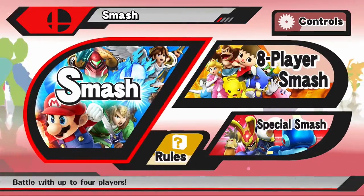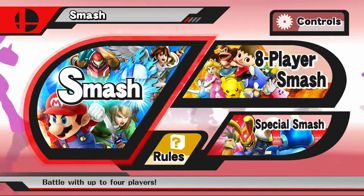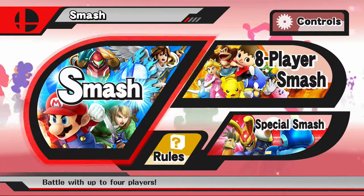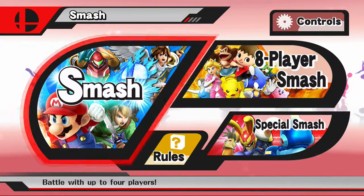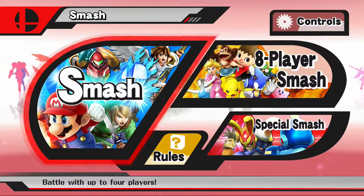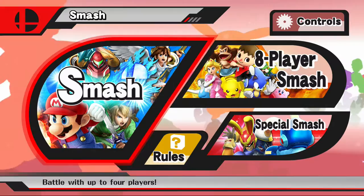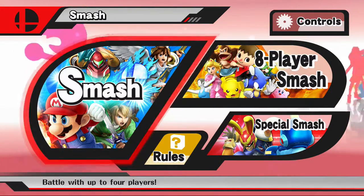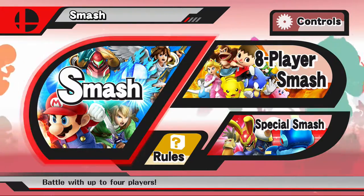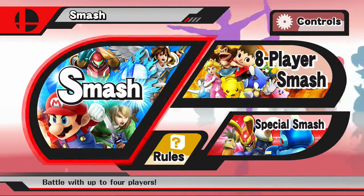I heard Game Explains saying something about having to do certain missions and certain things in that one mode where you just do missions - I forget what it's called. But if you guys know, let me know. You could also probably just unlock them by doing a couple of matches with friends or different things online. I've never gotten them all unlocked because I just ran a match and got a close-up I had never seen before.